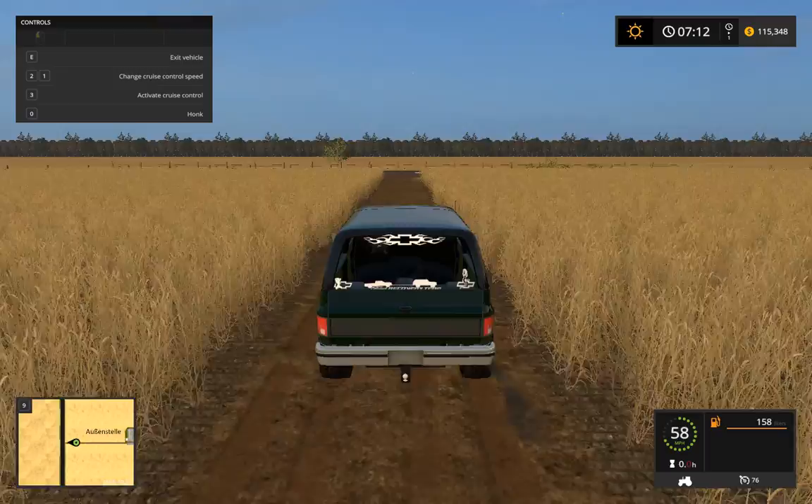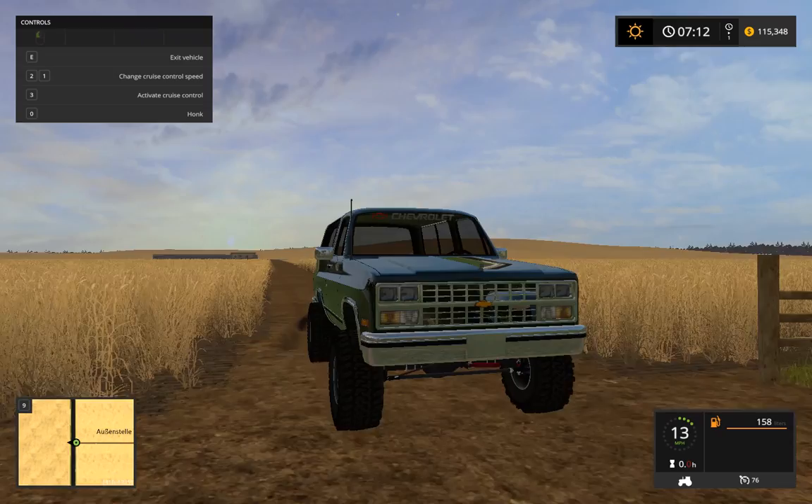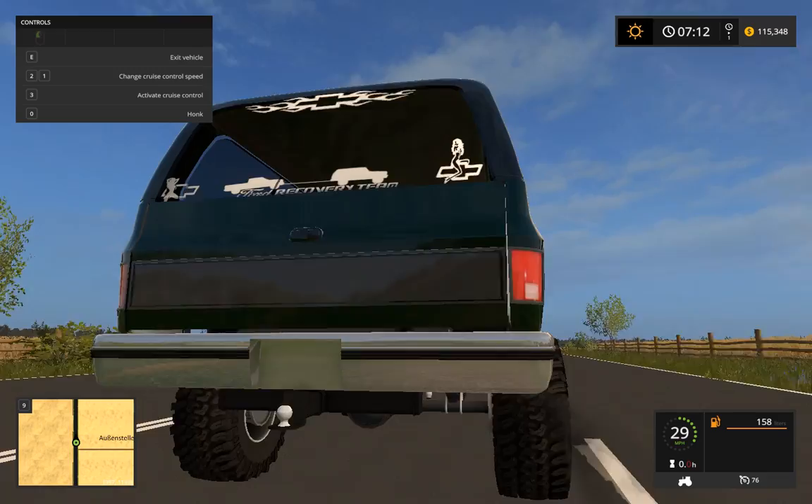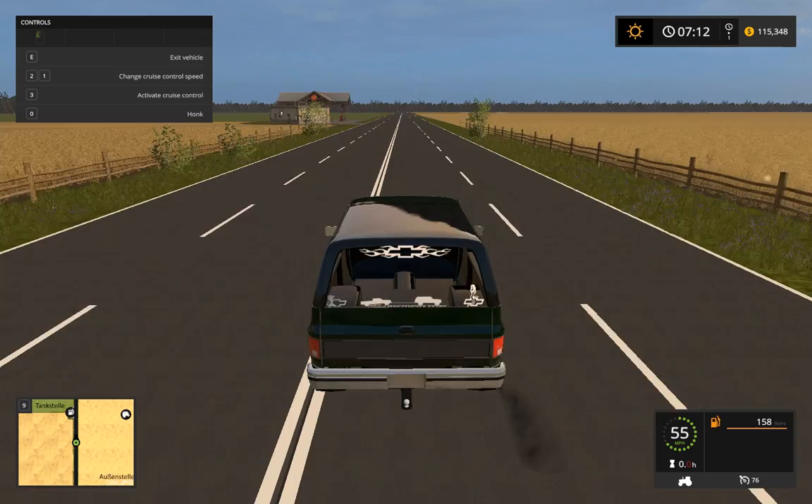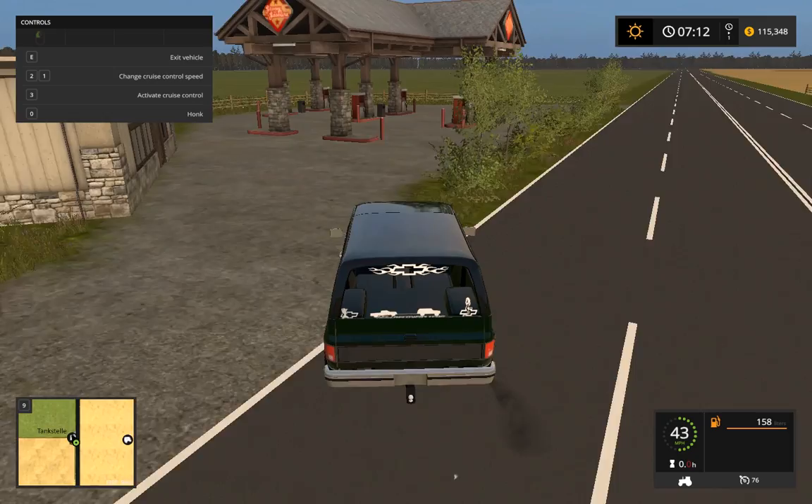It looks sick though — all of his vehicles look really awesome. Just look at this truck, you're not going to see anything like this in Farm Sim. Anyway, that's the update for the Tundra and the Power Wagon. I haven't really talked much about the Power Wagon but I thought I'd fill you in a little bit.